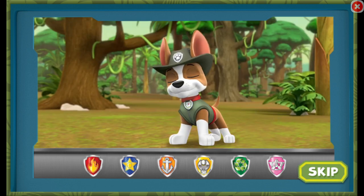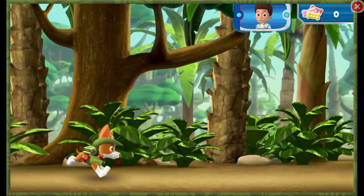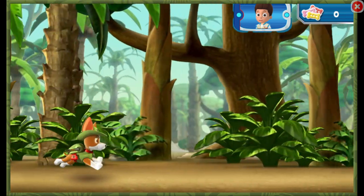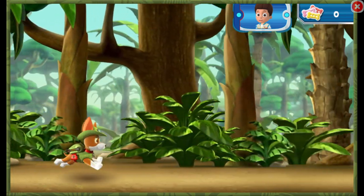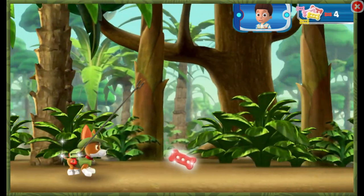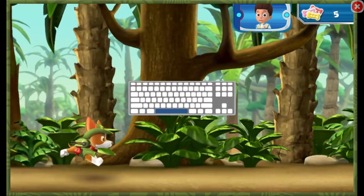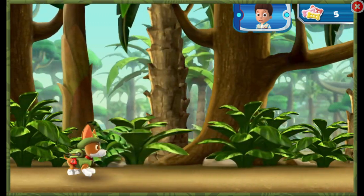No job is too big, no pup is too small. First, Tracker needs to swing over to the ancient temple. Help Tracker swing through the jungle and collect pup treats along the way to keep up his energy. Press the space bar on your keyboard to help Tracker launch his cable and swing into action.